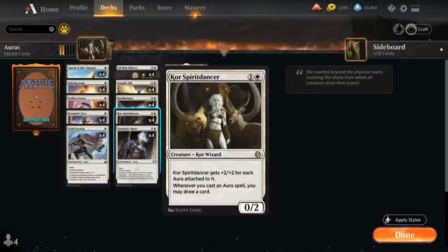Core Spirit Dancer is a 2-mana 0/2 Core Wizard from Jumpstart. It gets +2/+2 for each aura attached to it, and whenever we cast an aura spell we may draw a card. So the Spirit Dancer is a very powerful draw engine and it also rewards us for putting a bunch of auras onto it.